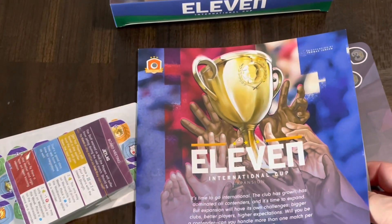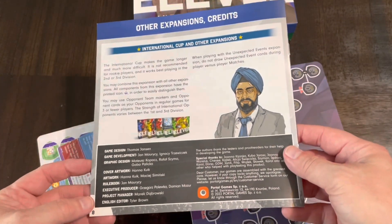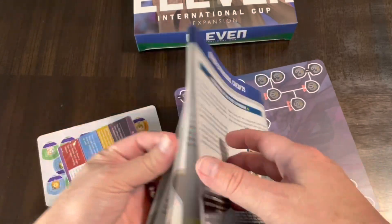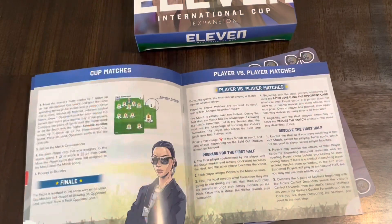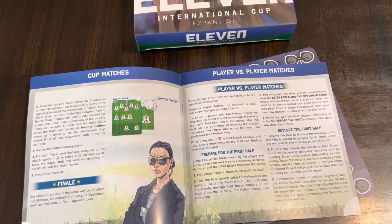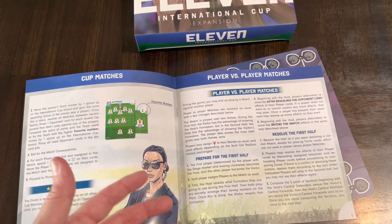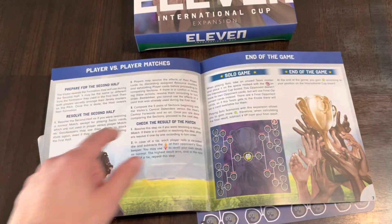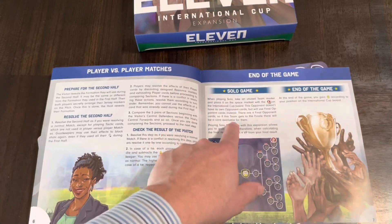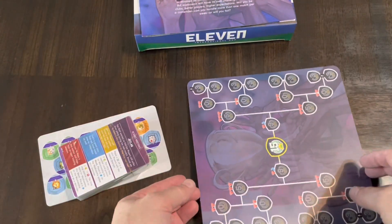Let's take a look at the rules first. There are eight pages of rules - a little bit more than in previous expansions. This covers how to use International Cup with the other expansions: component setup, cup matches, the final, and player versus player matches. One of the reasons I picked up 11 was because it's very solo or solitaire friendly - you can play by yourself or against somebody, up to four players. There are also end of game rules for solo.